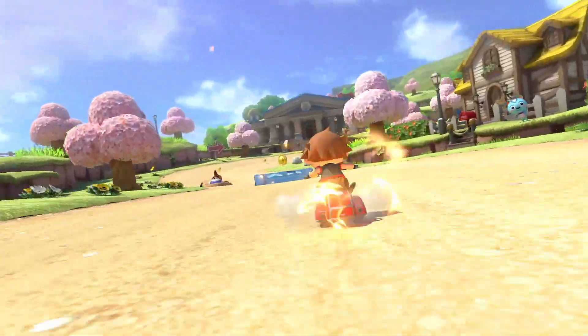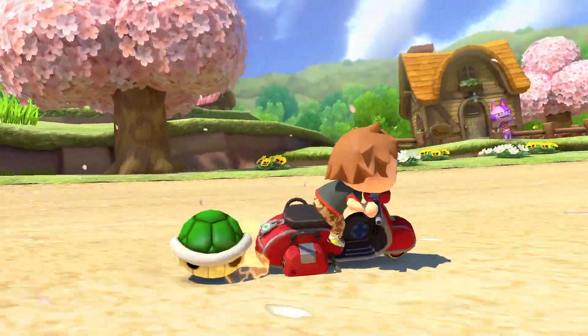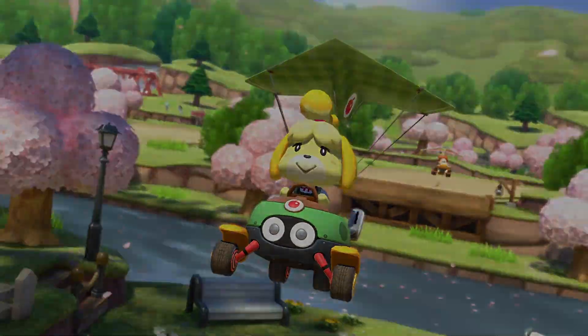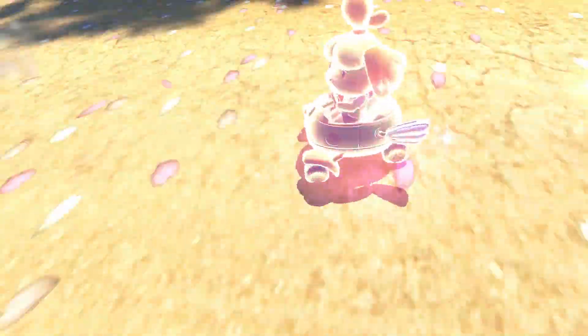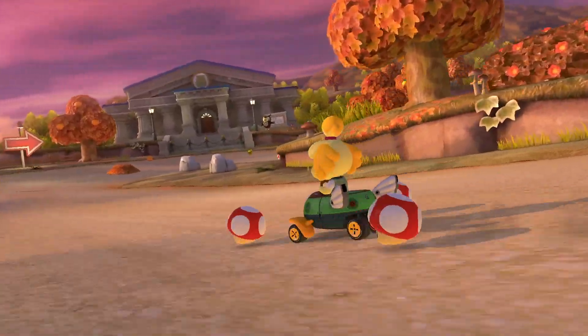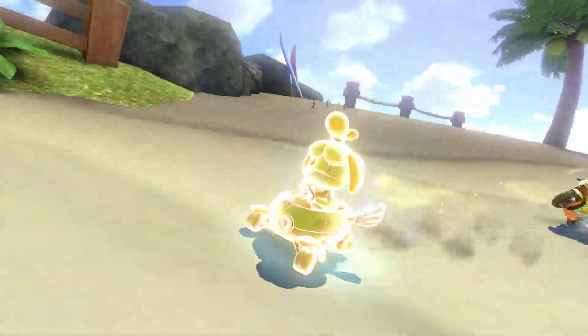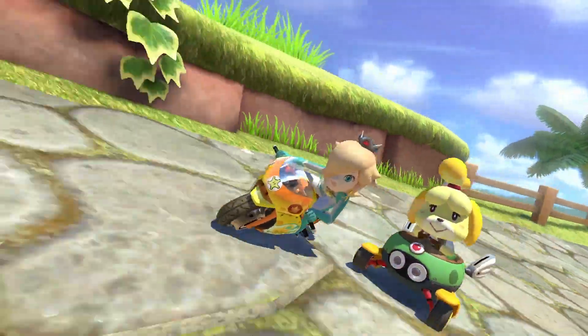But did you ever wonder, can I automatically pick the track I want to race in? The answer is yes. If you want to play in the spring level, hold down the L button when you pick the Animal Crossing track; the R button for summer; ZL for autumn; ZR for winter. And it works for all offline modes. Pretty cool if you ask me.